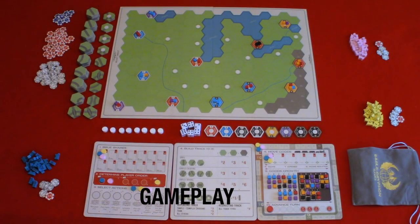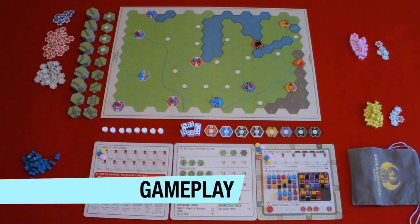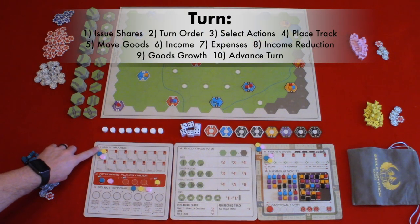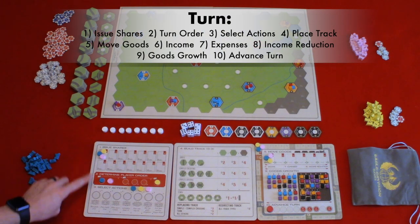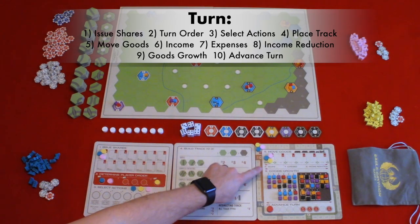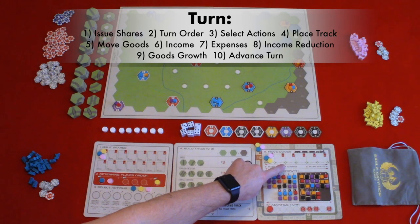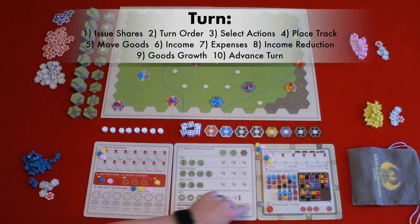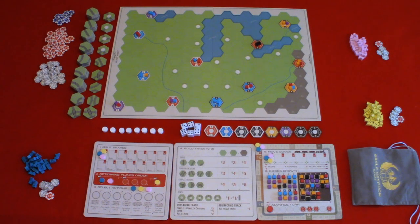Now let's take a look at the gameplay. A game consists of a number of turns based on the number of players — this information is listed on the turn track on the display boards. A turn consists of 10 phases: issue shares, determine player order, select actions, build track, move goods, collect income, pay expenses, income reduction, goods growth, and advance turn.